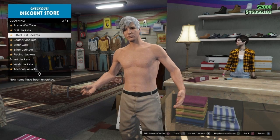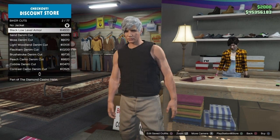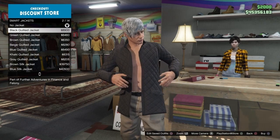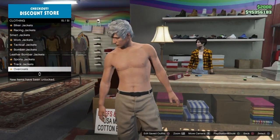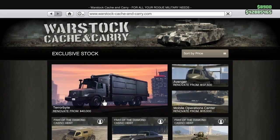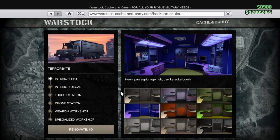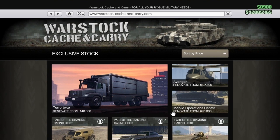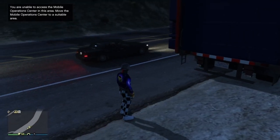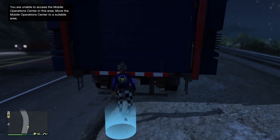I also want to let you guys know again that once you guys get the black or tan joggers, or any kind of joggers, you guys can change your tops, hats, or anything else — but just do not change the pants. In order to do this glitch, you guys must have a MOC, which we call a Mobile Operations Center. If you guys don't have one, go on your phone, go to the website Cash and Carry, and you guys will see the Mobile Operations Center — it's this truck. You don't have to buy all of the bays; it doesn't matter. Just get the MOC, or if you already have it, just go to services, go to MOC, and request it.